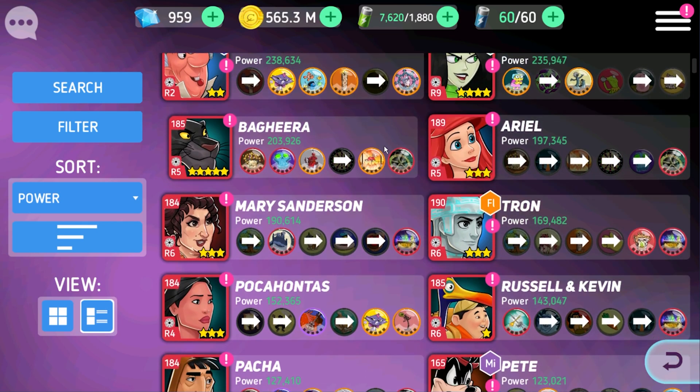Now, obviously, if you level up these skills they're going to be more powerful and do more damage or whatever. But really, that's far less important than skills that have contingencies, because those are typically disables or things like that. Like Tron removes buffs, you have Disgust who silences enemies, you have Bagheera who does a scare and silence. So these are the skills you should focus your points on first before you jump in and do other skills.